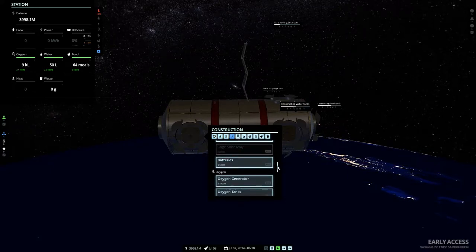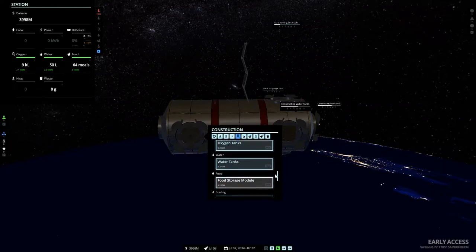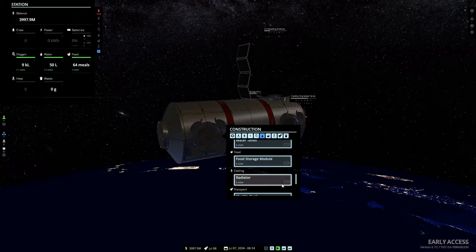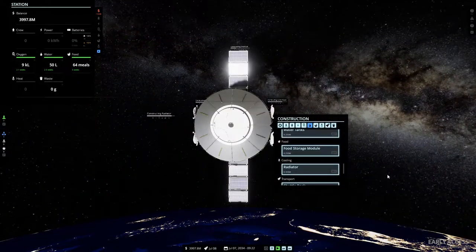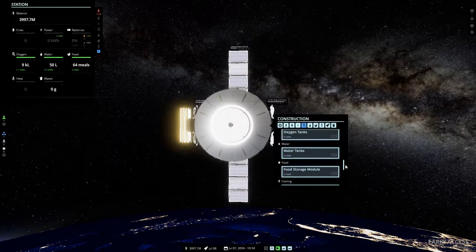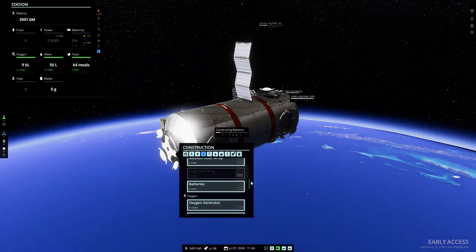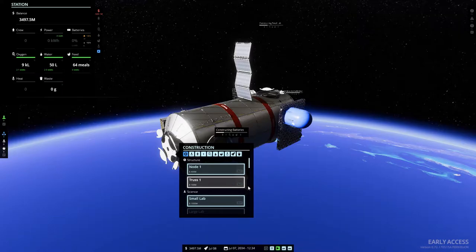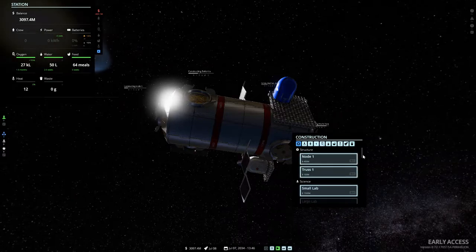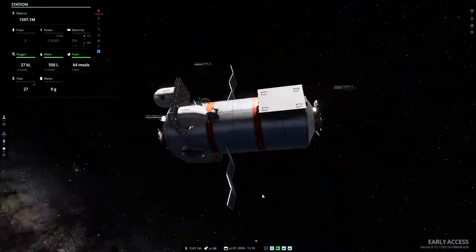I'm flying through this - I played it a couple of times just to really get to grips with it. I'm not very good; in fact I've never really managed to succeed in getting people up here. So we've got a radiator on this side, a waste recycler, I'm gonna build some batteries over here, then an extension node, and underneath here we'll build our habitat. That's gonna cost us a lot.